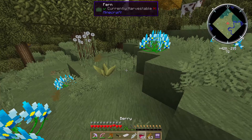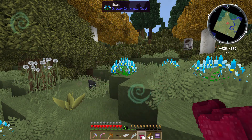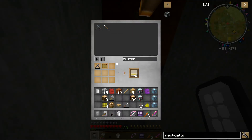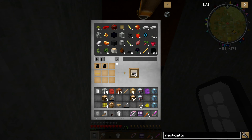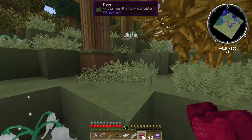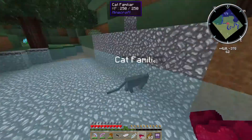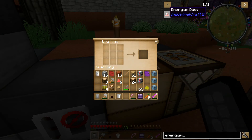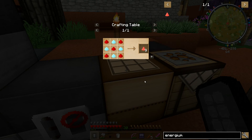We got the basic machine casing — there we go. There it is. So we need 16 diamond dust.